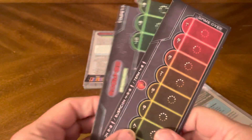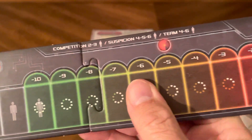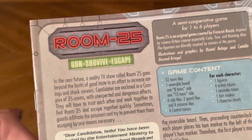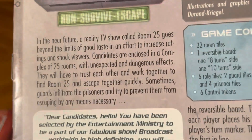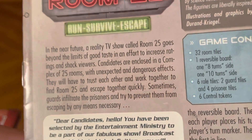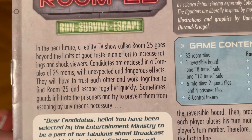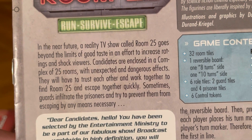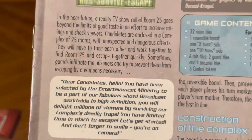This is your activation table timer. In the near future, a reality TV show called Room 25 goes beyond the limits of good taste in an effort to increase ratings and shock viewers. Candidates are enclosed in a complex of 25 rooms with unexpected and dangerous effects. They'll have to trust each other and work together to find Room 25 and escape. Sometimes guards infiltrate the prisoners and try to prevent them from escaping by any means necessary.